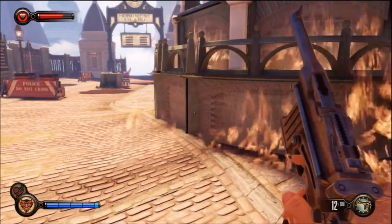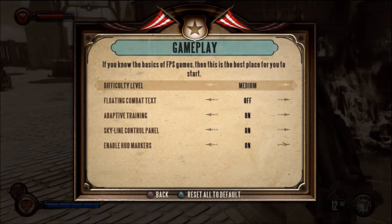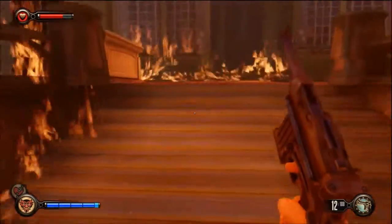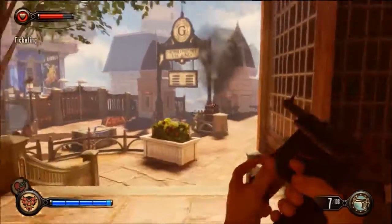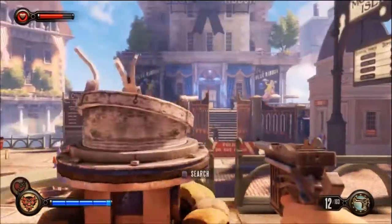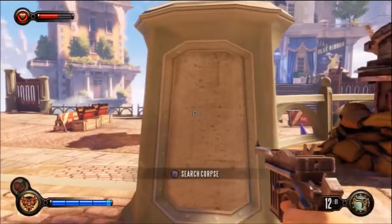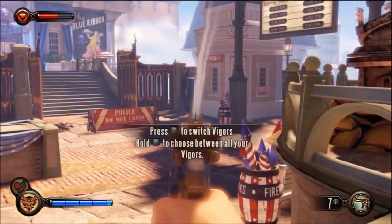Oh god no no no — okay, that's the evil machine thing, right? How do we switch? God damn it. I don't want to accidentally fire off a vigor and waste it — that's why I want to figure out the vigor menu. Okay, so it's R2. It's only going to be temporary anyway, so I might as well just go up and kill it. This is a really fast firing pistol.